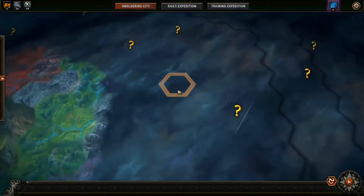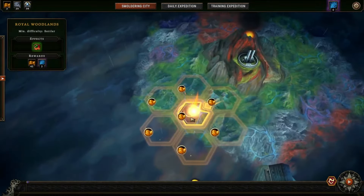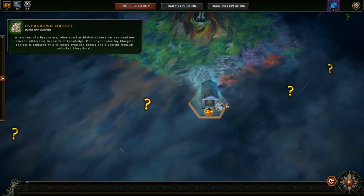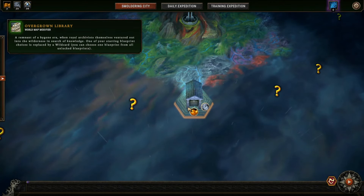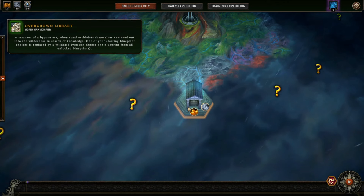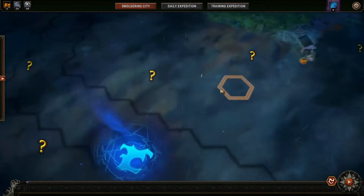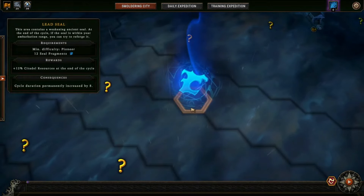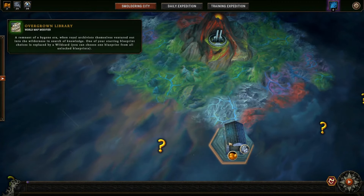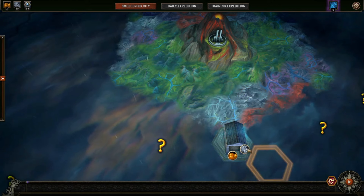Looking at our map, there are two Lead Seals we can lunge for — one up here and one down here. We also have a brand new world modifier, a positive one, and my inclination is to go for it. Even though we don't get Royal resupplies from positive modifiers, one of our blueprint choices is replaced by a wild card, which lets us pick from any blueprint. That's pretty nice. We've got points of interest on our path down to the Lead Seal, and picking points of interest gives you more meta resources — extra bread and machinery just from doing this.